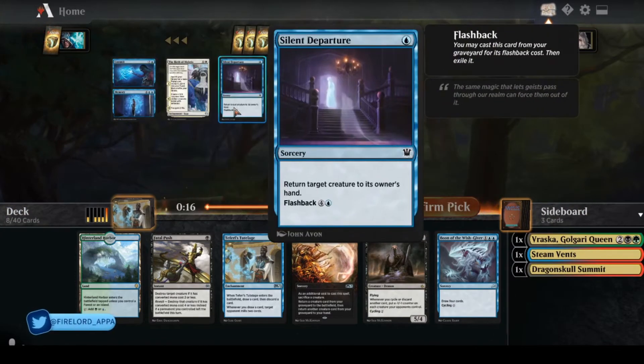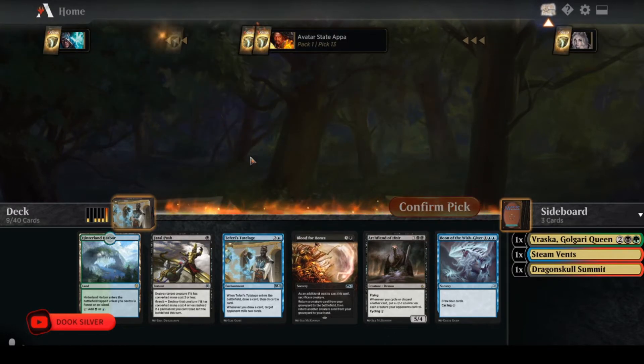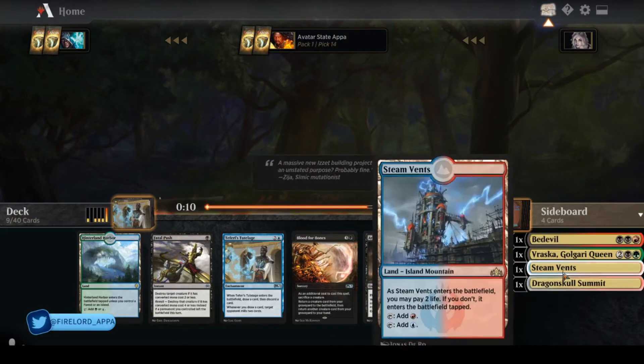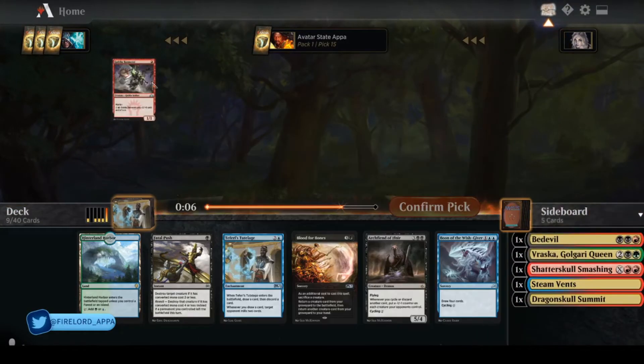We've got a couple blue cards in the pack. I think I'm going to take Commit to Memory over Silent Departure — Memory seems dangerous to even cast, but Commit's a decent removal spell. I've got two lands now, so let me splash red. I'll take the red MDFC.